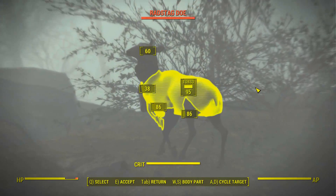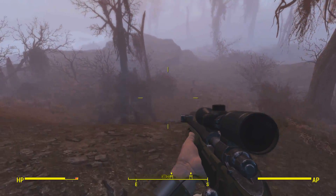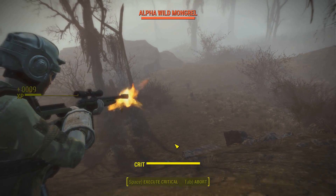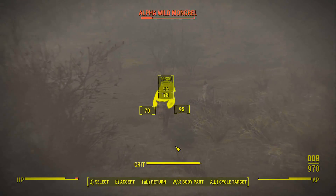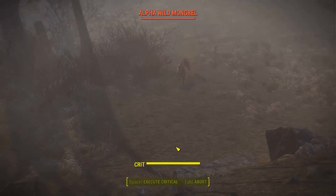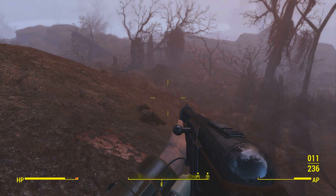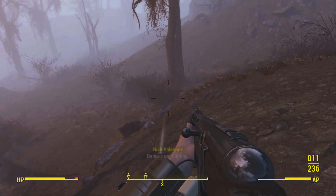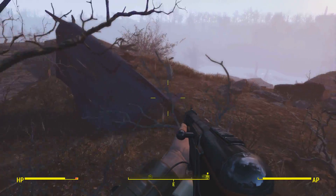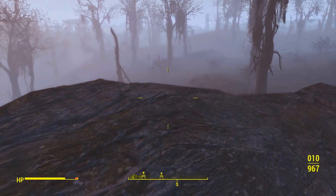Doe, a deer, female deer. Wild mongrel - those are dangerous enough to just shoot on sight. Didn't kill the alpha. Shotgun for this guy. Nobody else? Don't shoot at the deer, Nick. You need to respect nature just a little bit. Not too much - just realize that nature's out to kill you. But there's no reason to return the favor, necessarily.